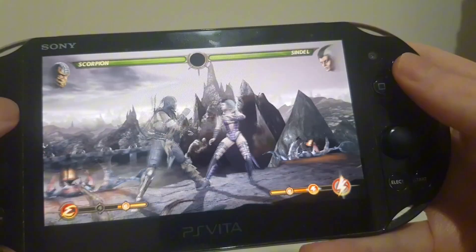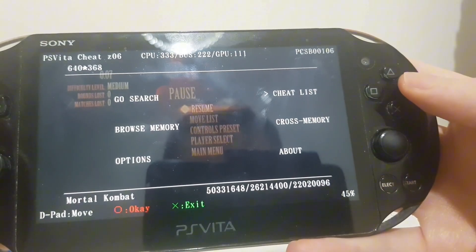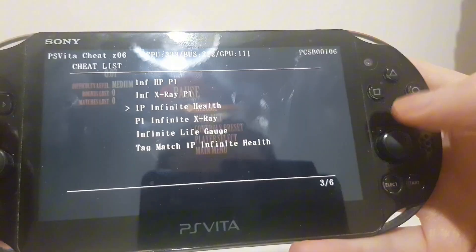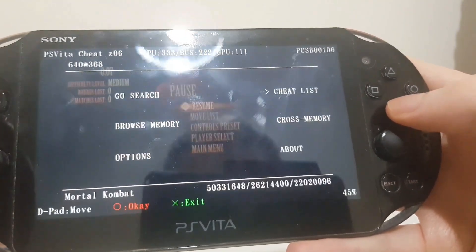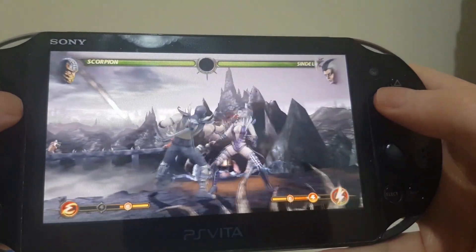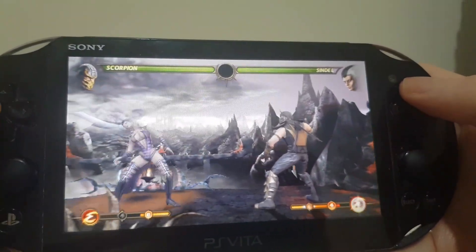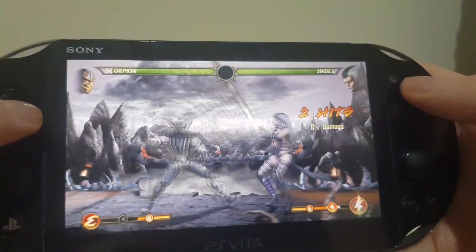As you can see, I didn't take any damage whatsoever. If you want to deactivate the cheat, that is simple — click Square to get rid of it. And you should be taking damage again.